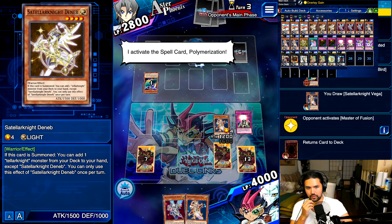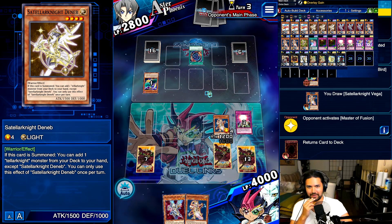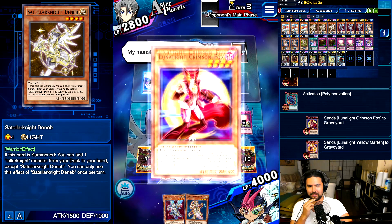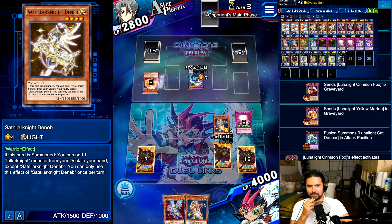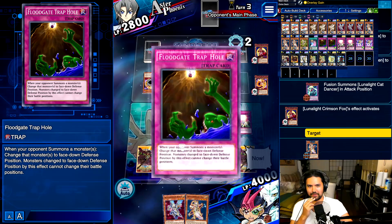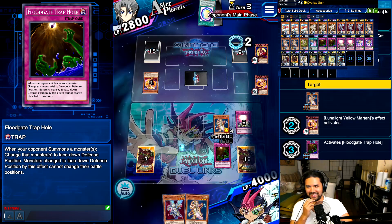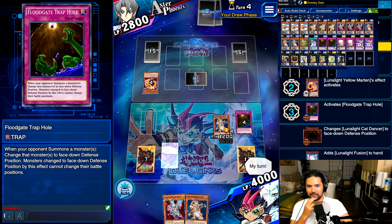I activate the spell card Polymerization. Take out Floodgate! Let me hit that sweet Floodgate. There it is. Check out my set card. I activate a trap. I'm ending my turn.